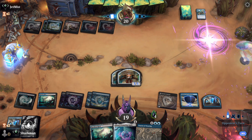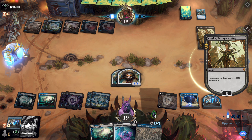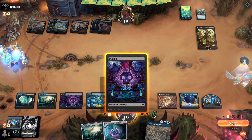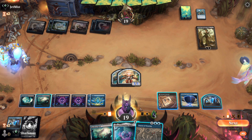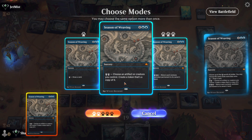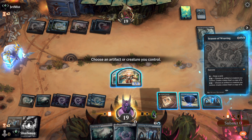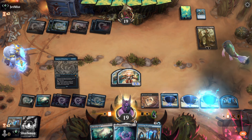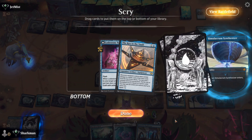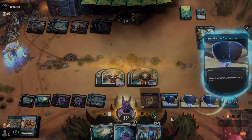They tap out for a Vraska — that seals their fate. There's no way they can win this turn and they tapped out, so we'll be free to fire off our Season of Weaving to make token copies of our Synthesizer. With two token copies, our Robot Overlords might be big enough to reduce their life to zero. Sure enough, our men got upgraded to 10/10s and they explode. They used their counter on the wrong card and they paid the price.